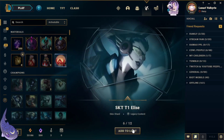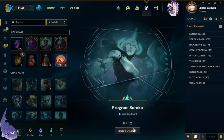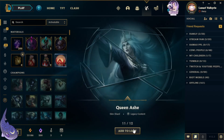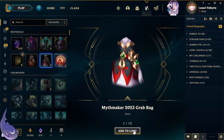SKT T1 Elise, Jayce, Bright Hammer, Lunar Beast Viego, Program Soraka, Winter Blessing Zilean, Coven Ashe, and 10 Mythic Essence. Next 10 — oh, we got another one! Look at all them grab bags — that makes four.